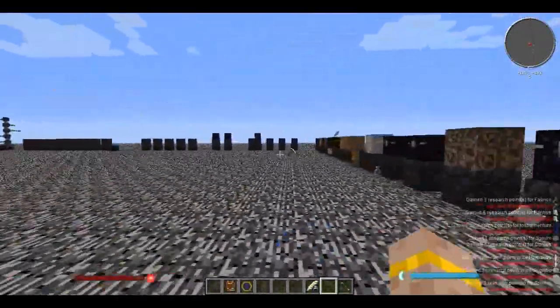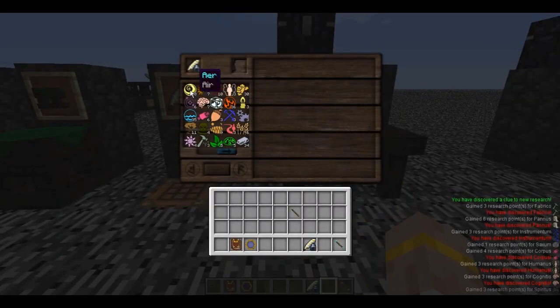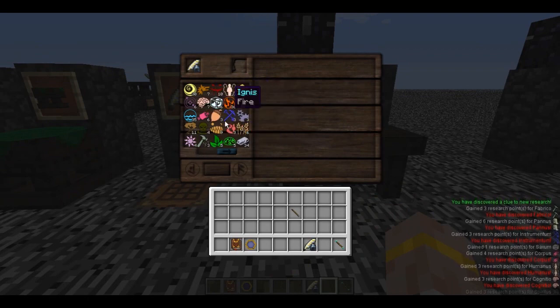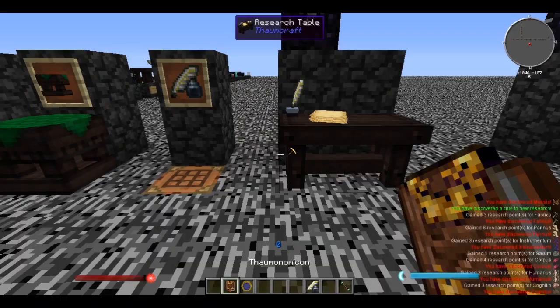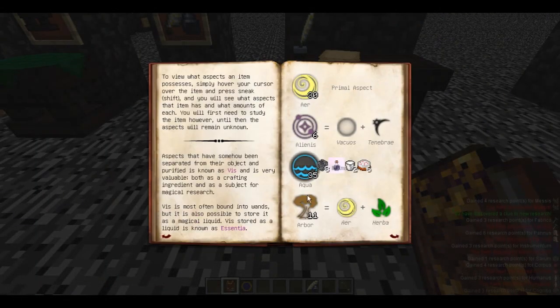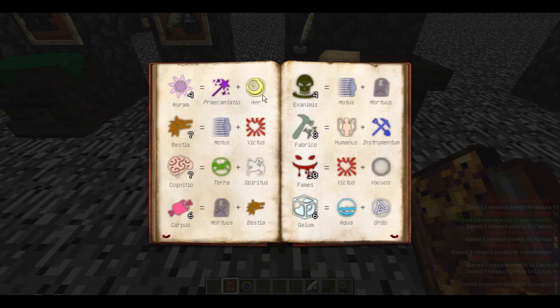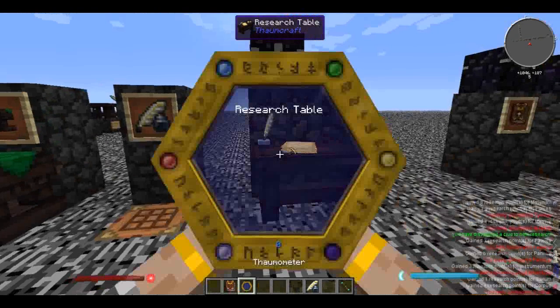If we go back to our research table, we can see we have tons of research points now and have unlocked pretty much all the aspects. If we go into our Thaumonomicon under aspects of magic, we can look up all the ones we've discovered - air, alienus, aqua, arbor - and it shows what they're made of. For instance, cognitio is made of terra and spiritus, and spiritus is made of victus and mortus. This is actually pretty important because you're going to need to know these things.